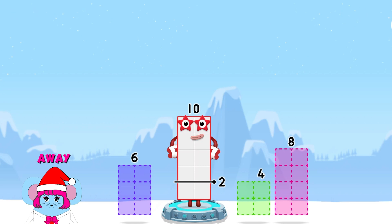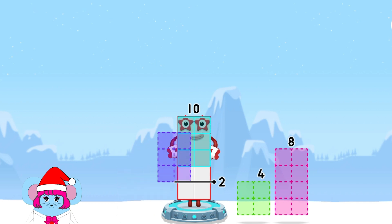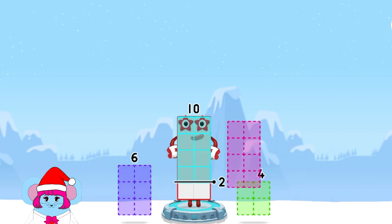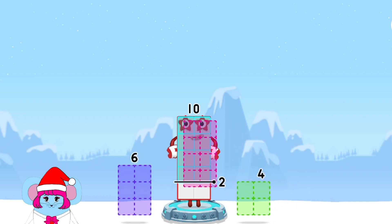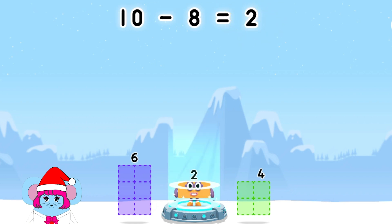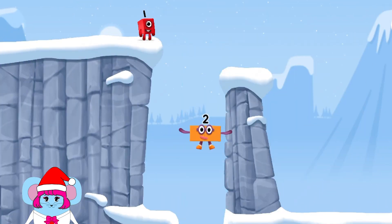Take number blocks away from ten to leave two. Six, four, six, eight, six, eight. Eight — you got it! Ten minus eight equals two.